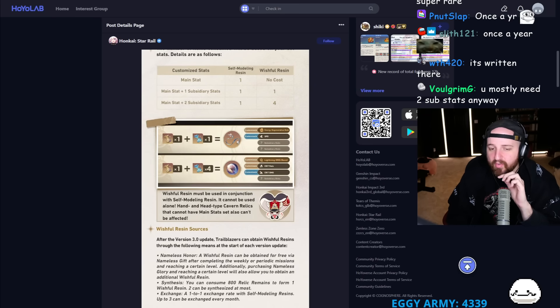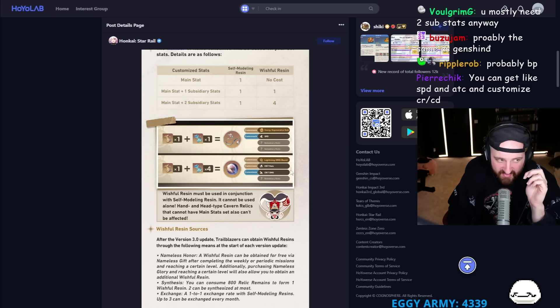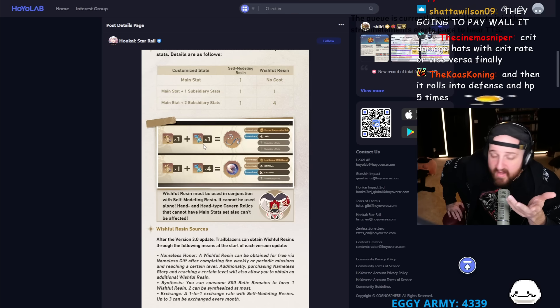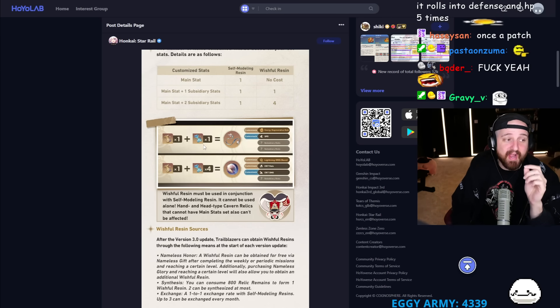This means you can double crit for DPS and speed for supports — yes, this is nuts. Our supports across the board are going to become infinitely much better. The reason why is that they essentially only need one substat, which is speed. Same thing for slower DPS characters — all they need is crit rate and crit damage. This is a very good change.